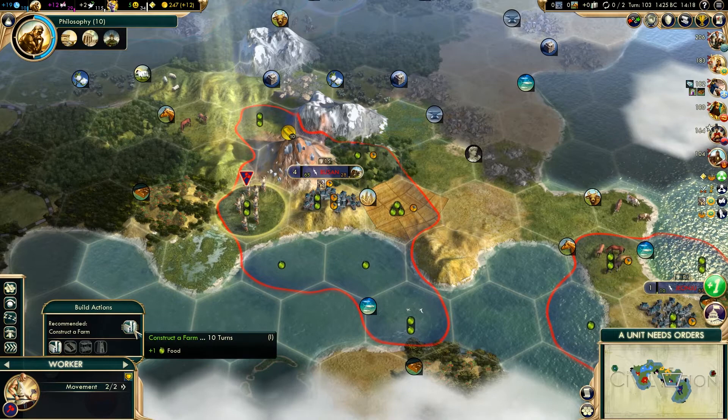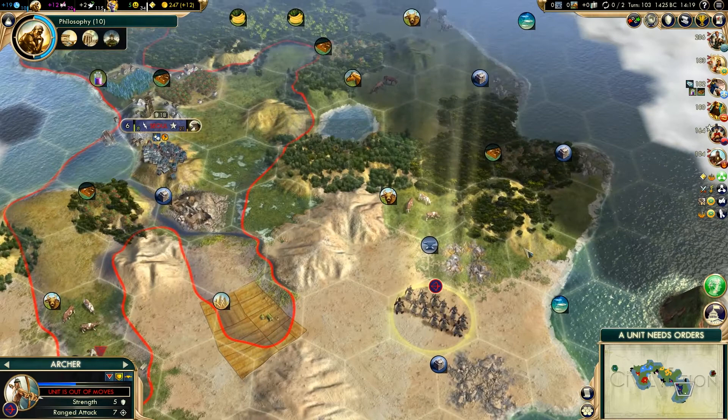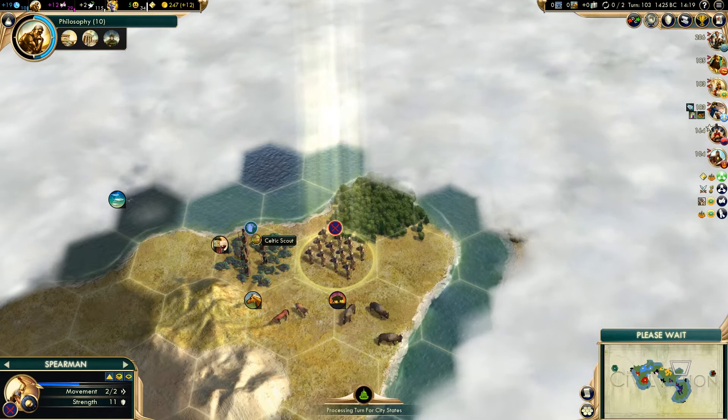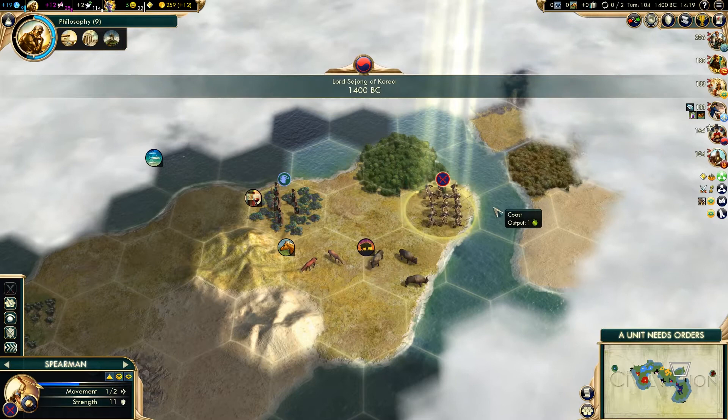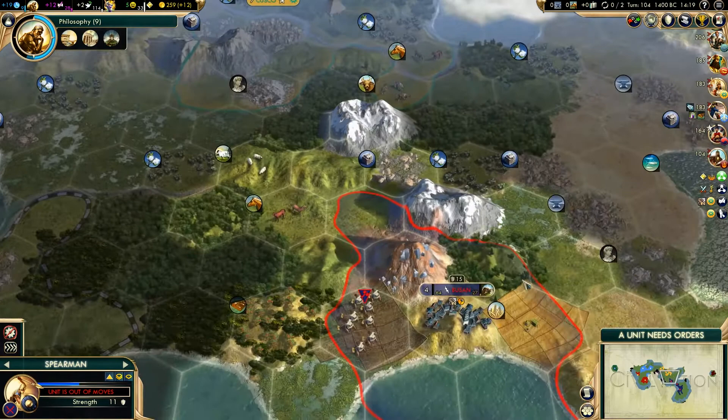Let's go ahead and connect that up. Can't see any barbarians over here at the moment, doesn't mean there aren't any around. The units are fully healed up. It looks like that's the end of the road because the Celts are coming back, so if there were any other ruins up there, that's going to be gone by now. We're going to head back this way - we're not going to be able to really get through the Incan territory. I might just bring these guys back to protect Busan.